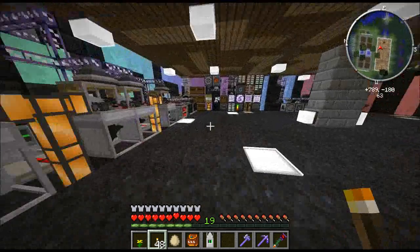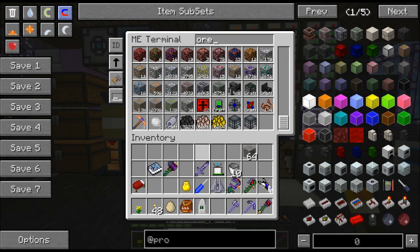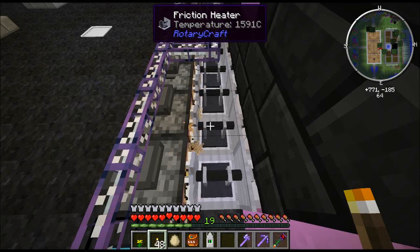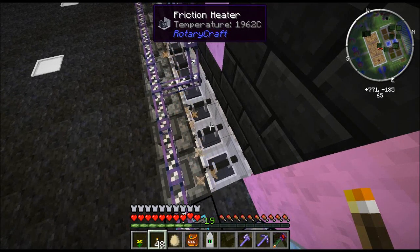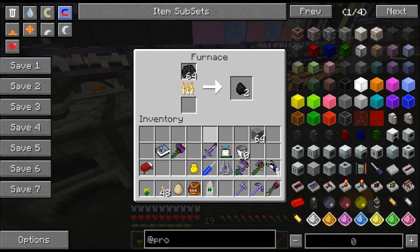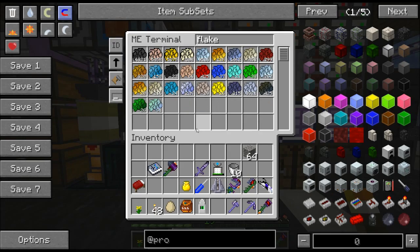Extractors are on and processing. How much ore do I actually have in the system? Not a lot, except for redstone and silver — I'm guessing the silver is from the magic crops. I'll turn the flake smelting on just so you can see how fast they're going — I'll just have to turn the extractors off to do that. There we go — that's how fast these things are going. It's really quite useful; otherwise the system would probably fill up with flakes completely. It's kind of comparable at this point between flakes and ore.